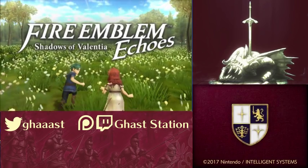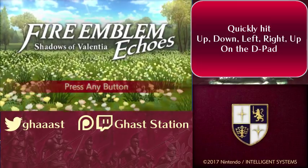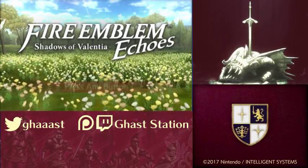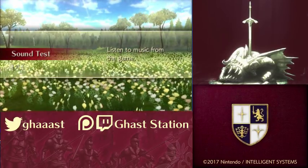And lastly, just like Fire Emblem Gaiden, hitting up, down, left, right, and then up again on the title screen will unlock the sound room. To access the sound room afterwards, go to extras, then hit the sound room that just appeared.